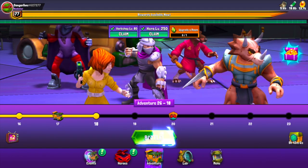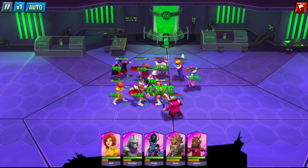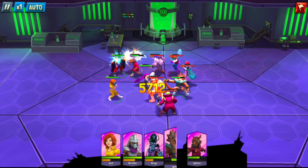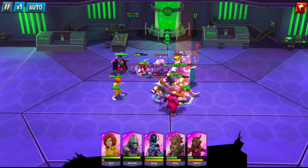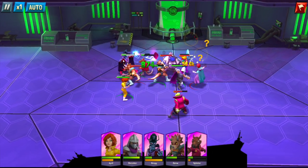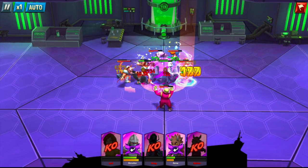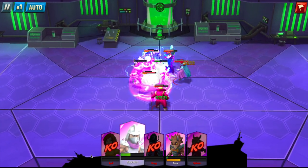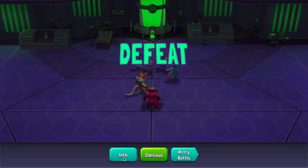We're going to go into a battle — doesn't matter if we're going to lose here — but this is a feature that some folks have been asking for for quite some time, so it's great that they added it. At the end of the battle you can review the damage: who did how much damage, how much damage did they take, and how much defense did they gain — very useful stats. I'm not 100% sure on the defense gain whether it's how much they gained or how much they gave out, because how much they give out would probably be a more useful stat.